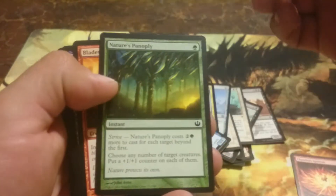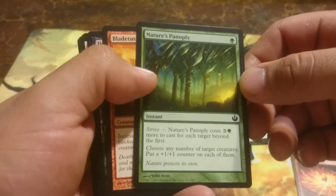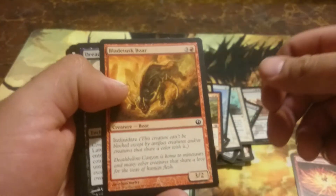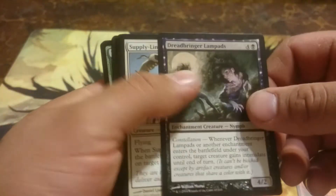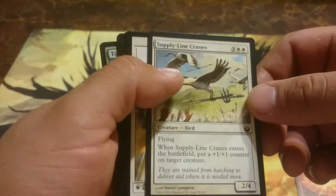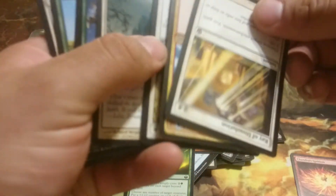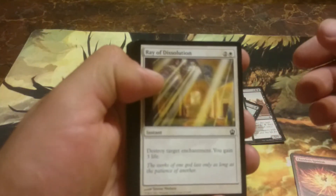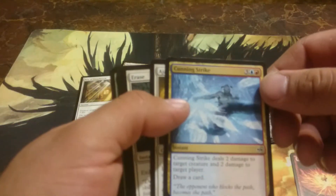Pensive Modern Minotaur, Nature's Panoply, Blade Tusk Four, Dread Bringer, Lamp, Supply Line, Supply Line Cranes. Ray of Dissolution, Cunning Strike.